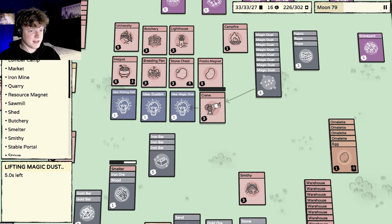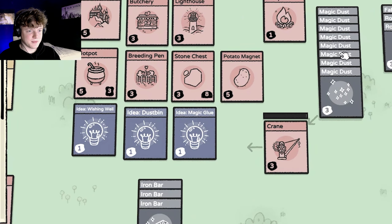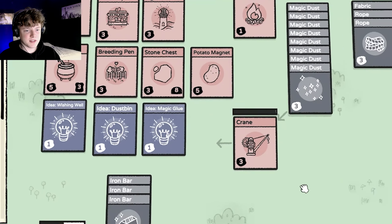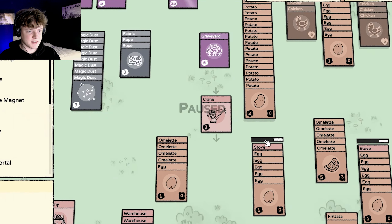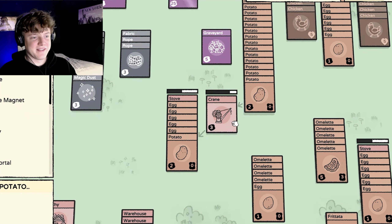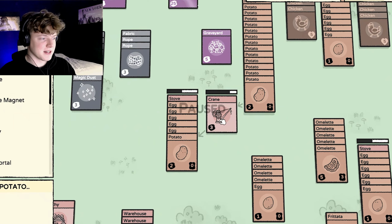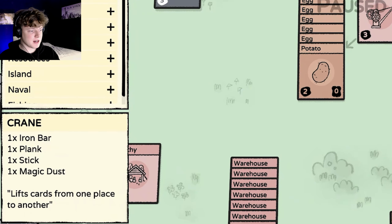Last but not least, it's the crane. It lifts cards from one place to another, meaning you can put it here and it will move this magic dust to this place. You can double-click it to change directions. So for example, you can set it up so that these potatoes will go onto the stove. When I played in beta last time, this didn't work — but now it does. This is the key for your automated systems together with the magnets, battery, and breeding pens. Now you can finally make a fully automated stew system. The crane is made with an iron bar, a plank, a stick, and a magic dust.